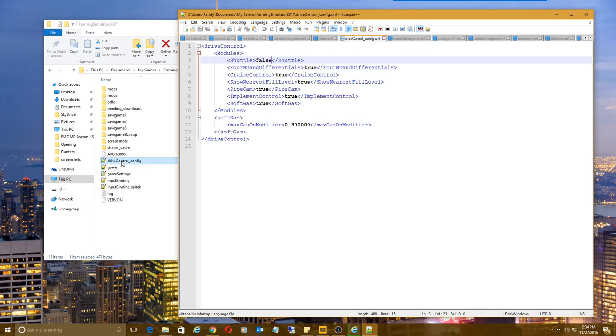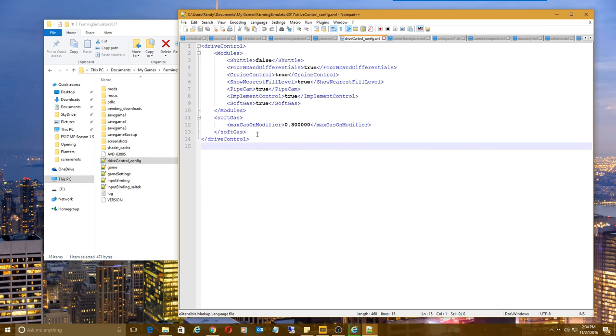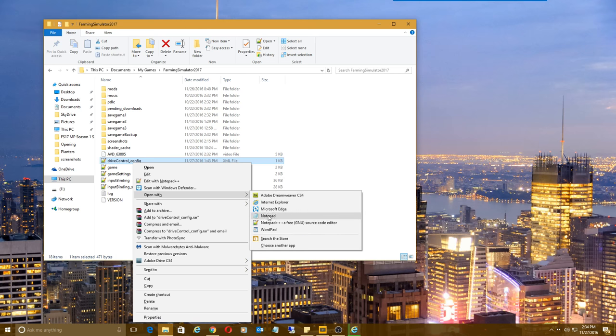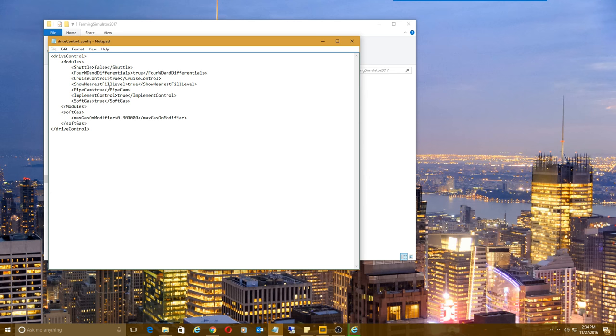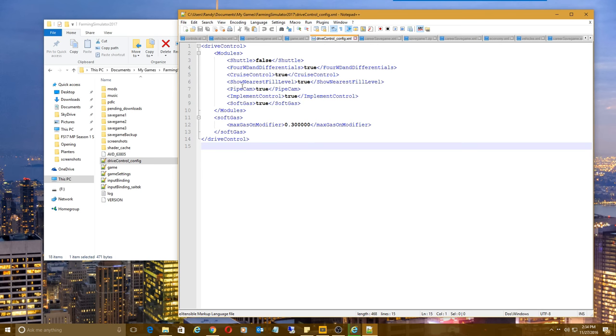We open up the Drive Control config file here, and it works best if you have Notepad++. Notepad++ just makes it easier to read all this stuff. If you open it with regular Notepad it doesn't give you the color coding, so it's not quite as obvious as to what is what. Notepad++ makes this much easier.